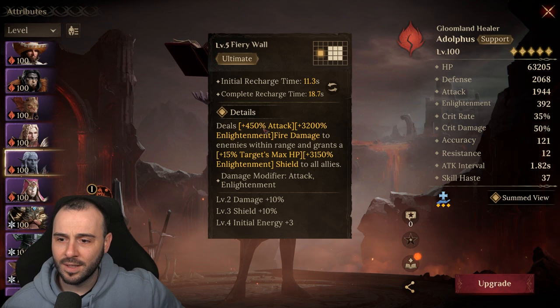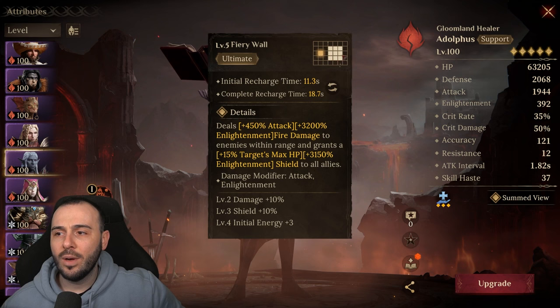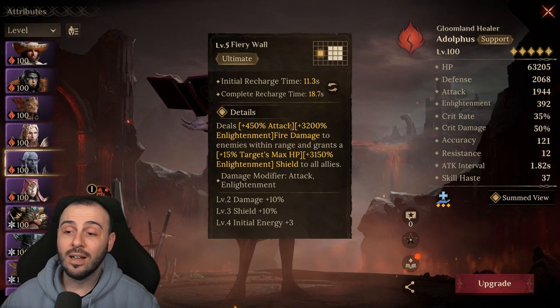The one difference is that even though Adolphus only covers a limited area with damage, when he's putting the shield he covers your entire map — it doesn't matter where you are as a champion. That's a bit different from Elminster. The reason I'm showing you this champion is because we're gonna try them together and separately. Adolphus is one of the best shield champions in the game — his battle skill grants 10% target's max HP and 2,800 Enlightenment shield.